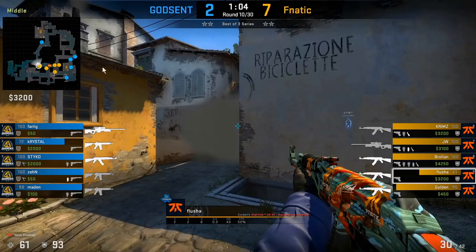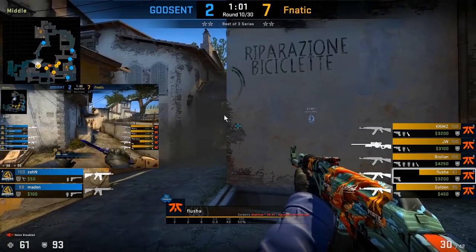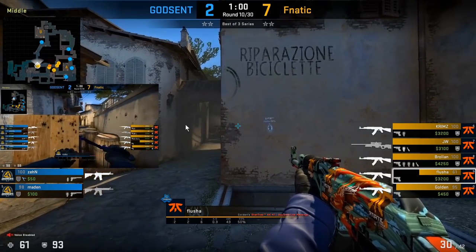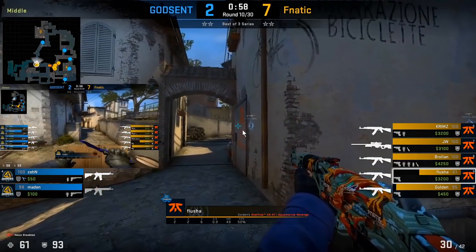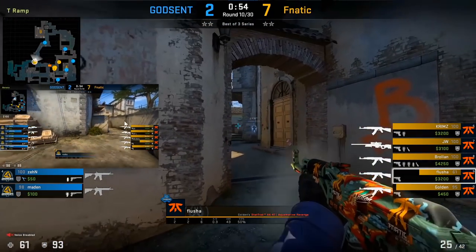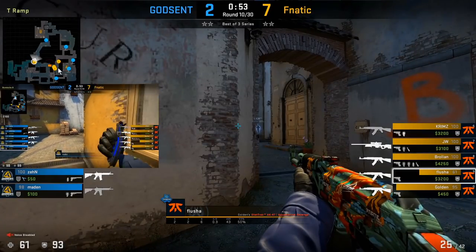After you've given up Banana control fully and put some pressure at brackets to put the CTs in a 4A position, it's time to take back Banana control. Flusha is just going to try to put pressure on the solo B player, who a lot of the time is just jump-spotting between the car and half wall position. Flusha tries to peek and take contact on this player — as soon as contact is made, the player is forced to fall back towards the site.